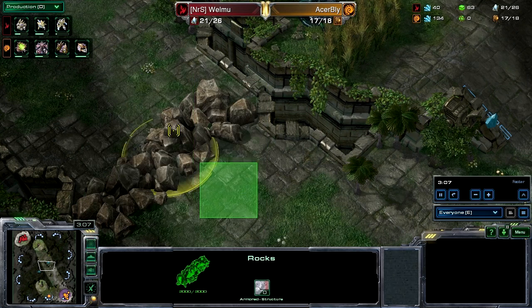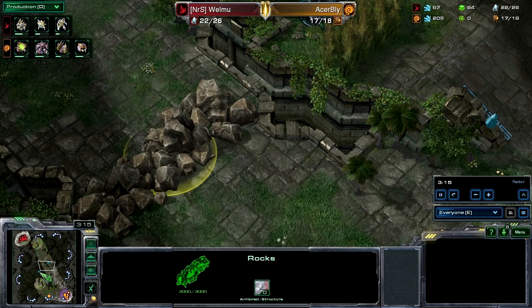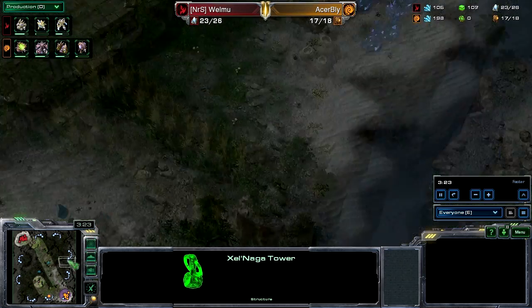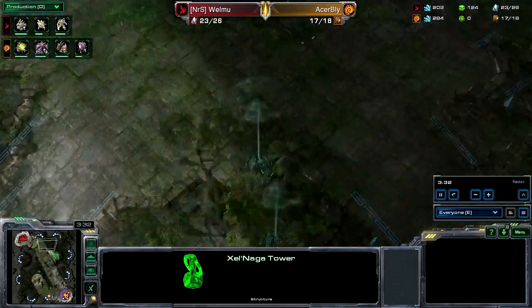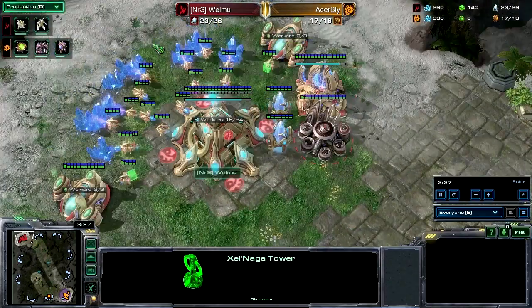There are rocks here which pretty much disable any sort of early, really quick rush distance. But you can destroy them if you want some advantage in terms of rush distance in the mid to late game. If you want to attack without being detected by the watch towers in case you don't have map control, you can go around and enter the main base or expansion without ever hitting the radius of the watch towers.